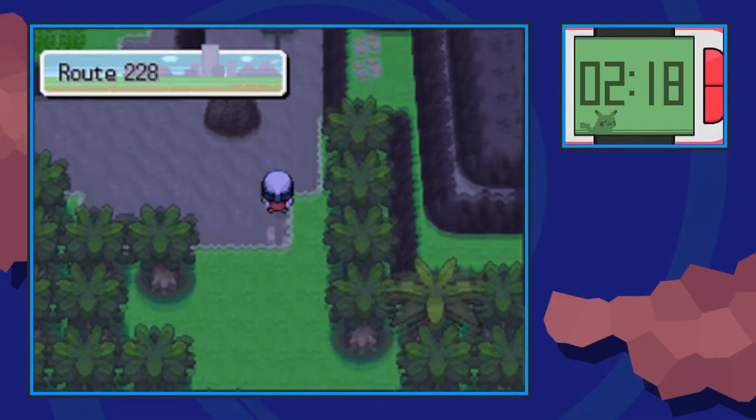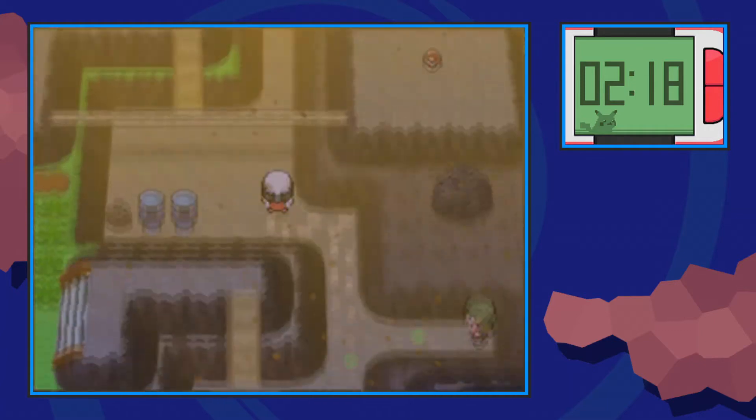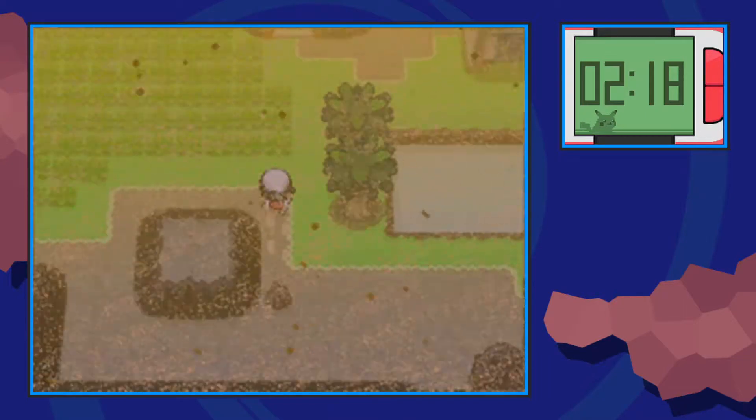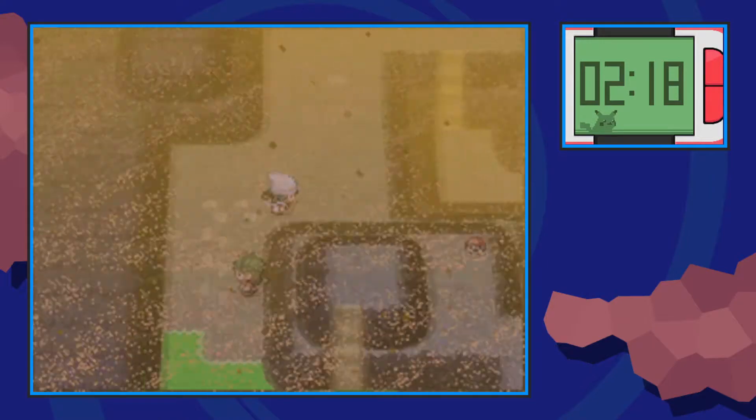Go ahead and split off into the left side which will take you to Route 228. You know you're here once you see this sandstorm kicking in. Just keep going northbound and squeeze your way through all these cliff sides and eventually come across this patch of grass which will lead you to the gate for Route 228.